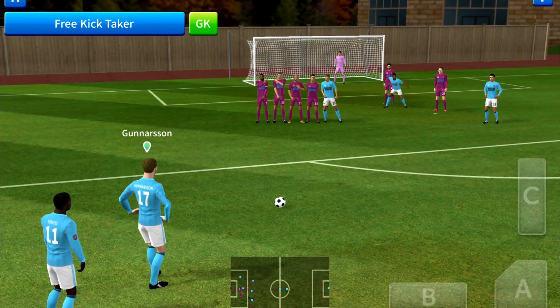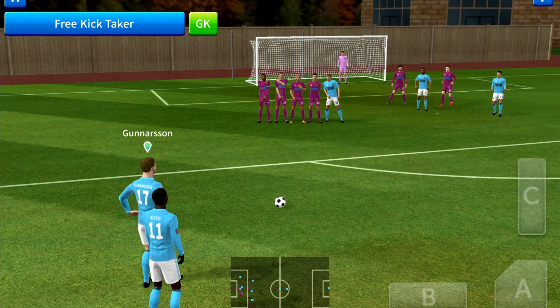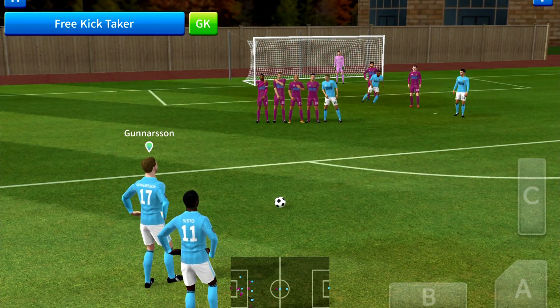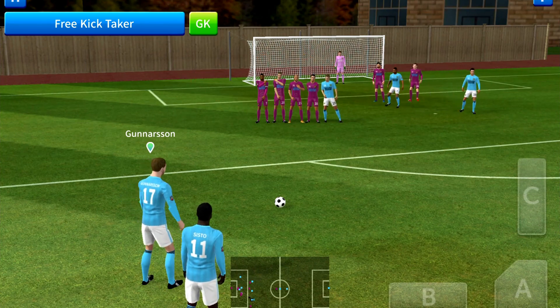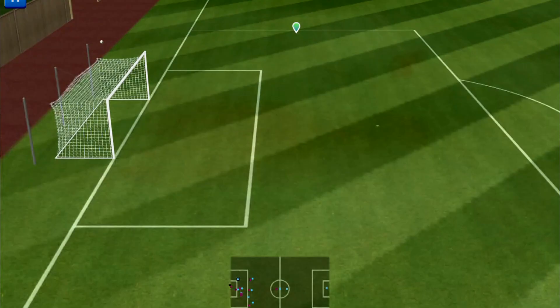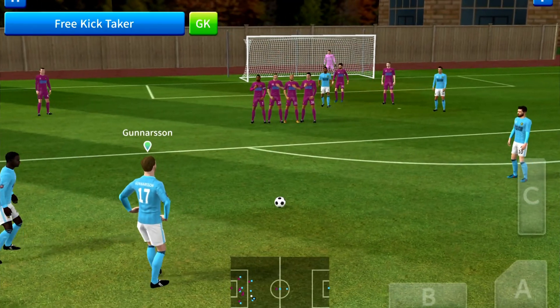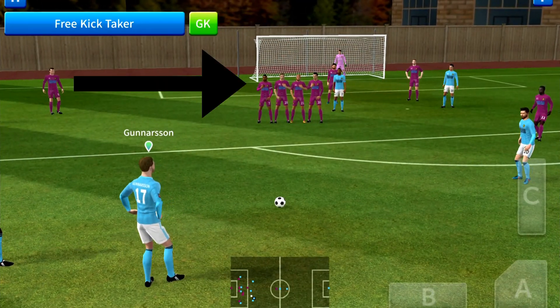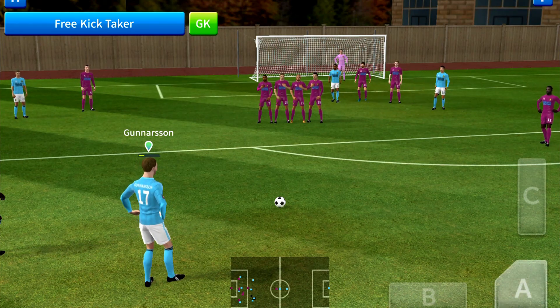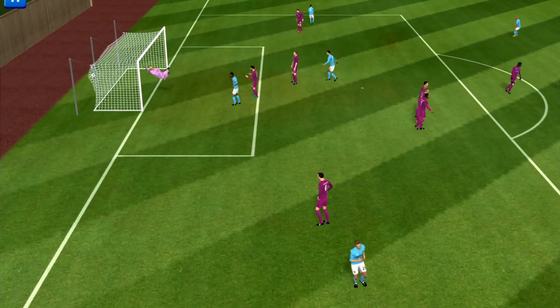Let's first talk about the alignment. You want to put the last defender — the last defender on the left or right — that's closest to the post, shoulder against the post. You want to line it up until their shoulder is against the post, in that line.